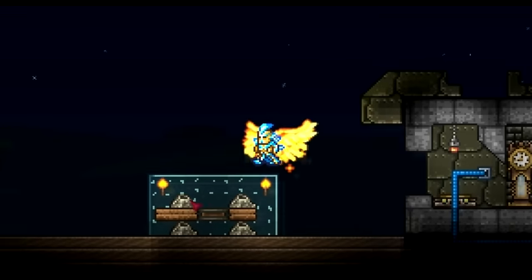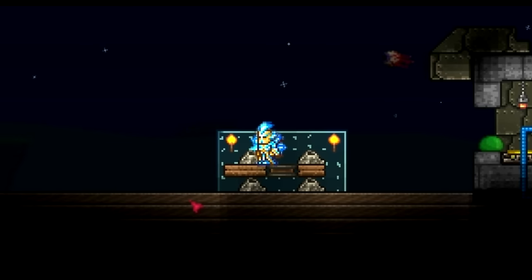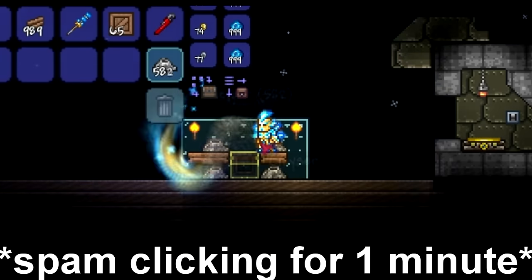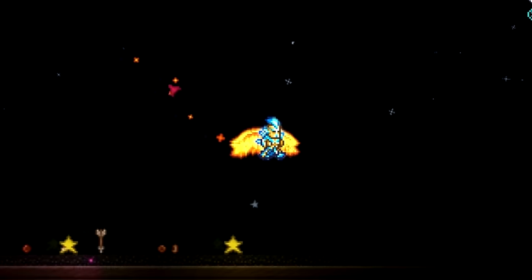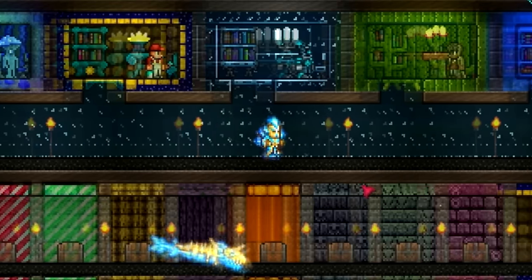Before we look at how much gold you can make from this glitch, please remember you have to be in multiplayer host and play or it will not work. So in one minute of clicking I got 816 geysers. Let's go to a merchant or NPC and see how much gold we got in that one minute of spam clicking.